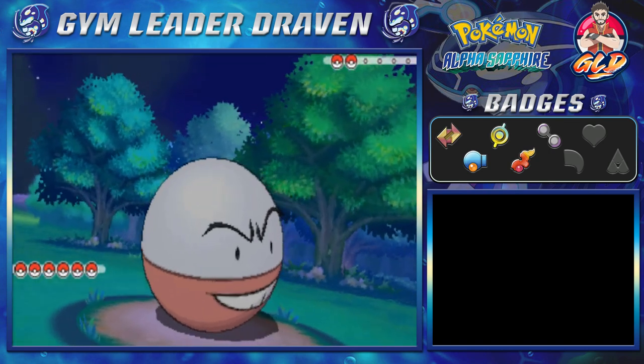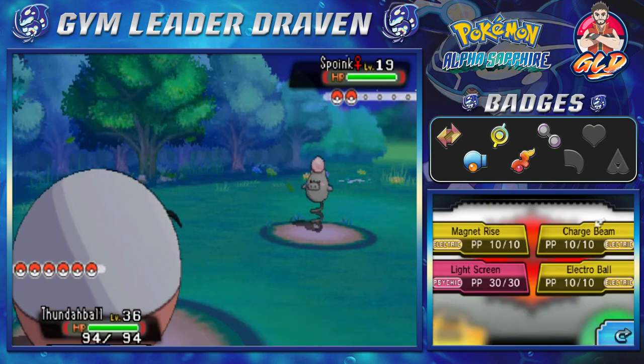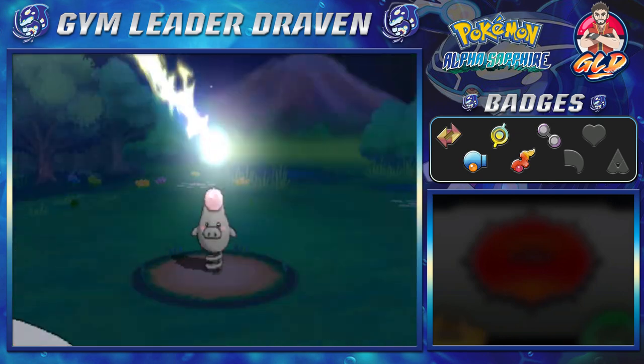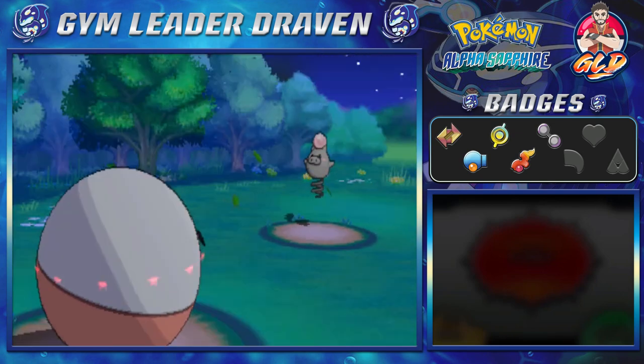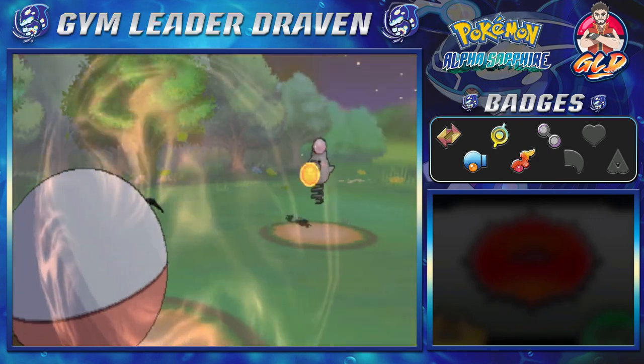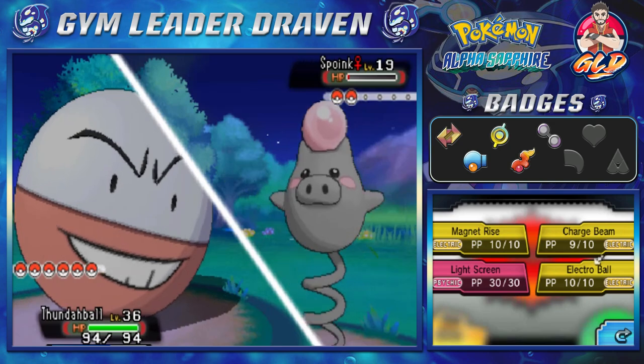Alright, here we are with Thunderball, and Thunderball is just gonna make quick work of everything right here. We're gonna go with a charge beam attack, and that nearly defeats Spoink right there. I don't know why you're using Odor Sleuth, but okay.